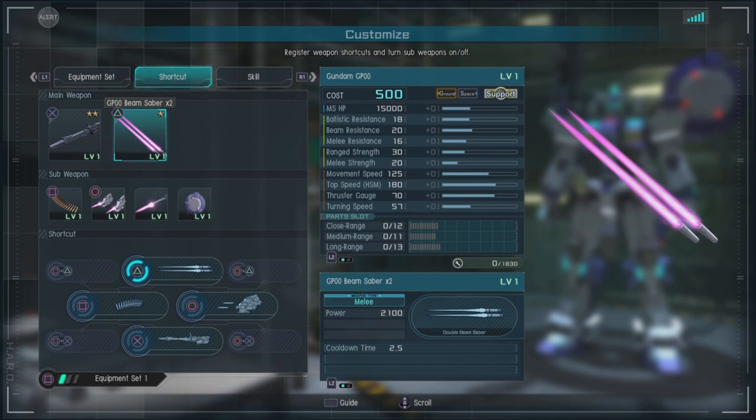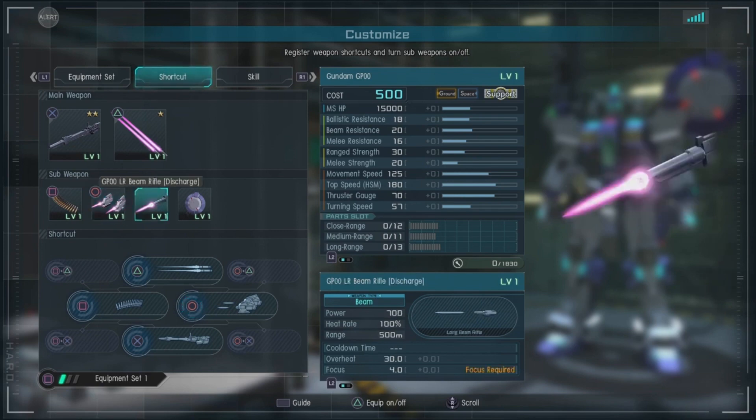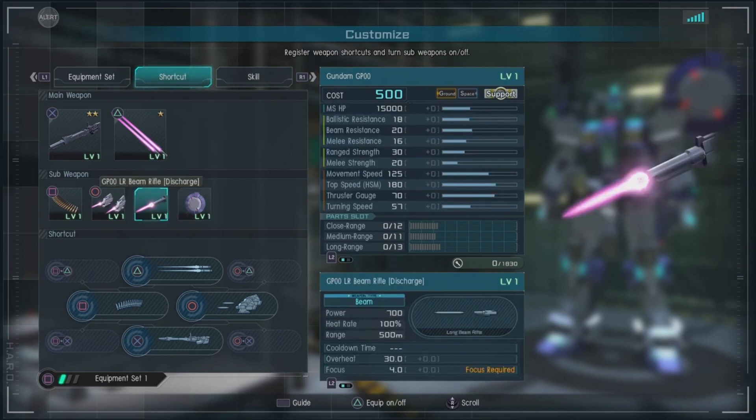The double beam sabers start at 2,100, which is pretty good — really good for a support unit. We have the GP-00 Vulcans: 100 power, 60 ammo, 150 meter range. We have shoulder beam guns: double with 125 power, 15% heat rate, 300 meter range. The LR beam rifle has a discharge burst mode — deals continuous damage, but the unit must stop and focus to fire: 700 power, 100% heat rate, 500 meter range. We'll have to check that out.